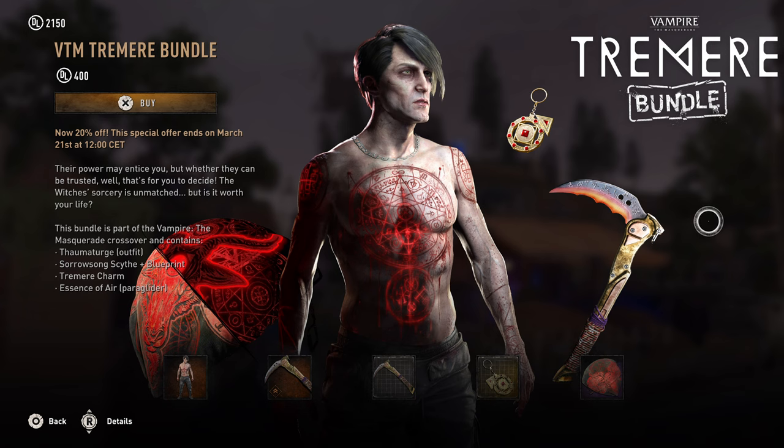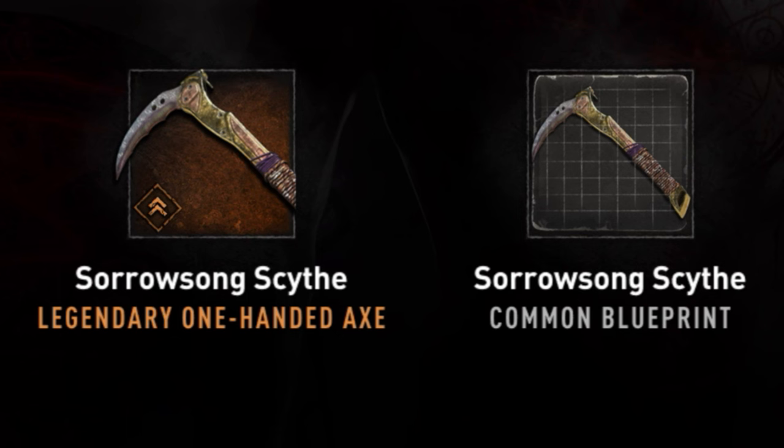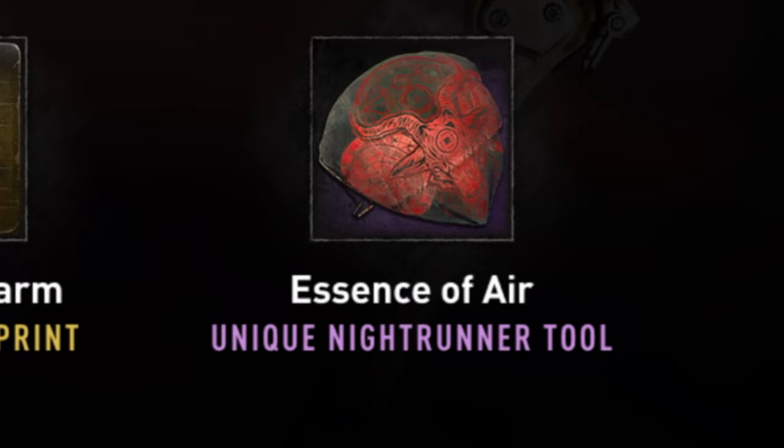Today we have the Tremor bundle. Now this is a vampire themed kind of bundle and it's quite small honestly — it's not really packed with a lot of things. It'll cost you 500 Dying Light 2 points. You'll get an outfit, a weapon called the Sorrow Song Scythe, a charm, and a paraglider.